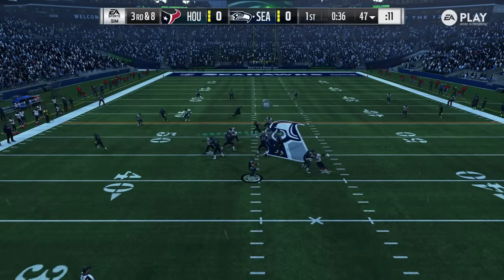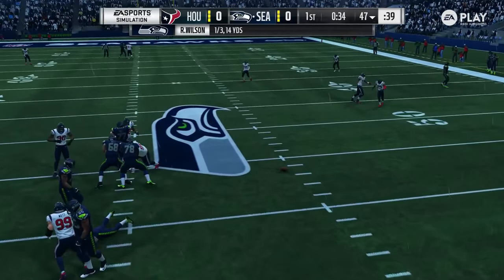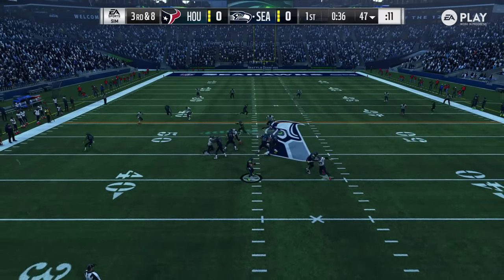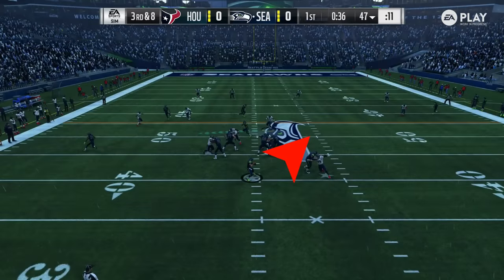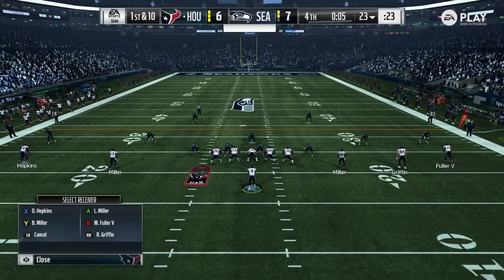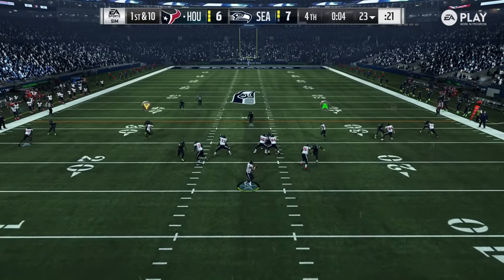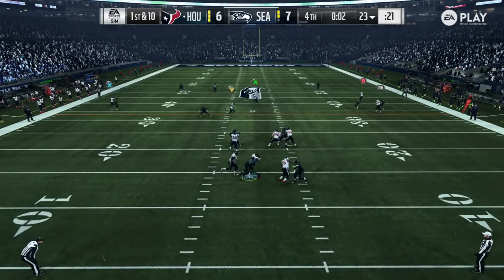Here's another example of bad pocket presence. He doesn't step up in the pocket, the computer gets happy feet and ends up running right into a near sack. He could have delivered the pass to the tight end, or a user would have stepped up and noticed everybody was covered and had an easy running lane. Now this is the most extreme one where it seems like you've got yourself sacked on purpose — we've all done this once or twice. He steps back too far, probably focusing on the receiver's route, and runs straight into the sack. If he had stepped up he would have been able to hit the receiver about to come open across the middle.